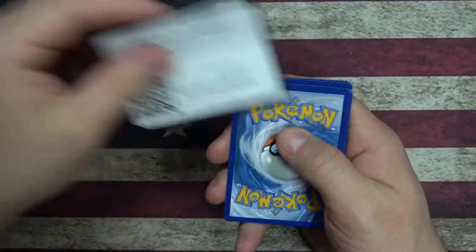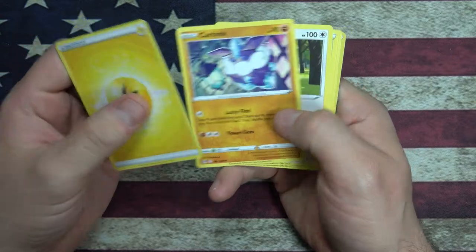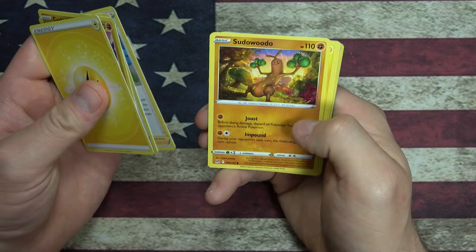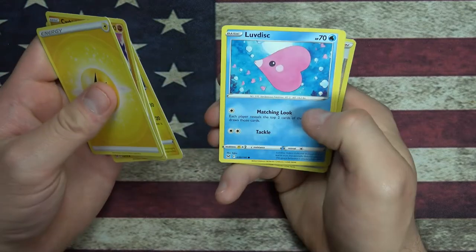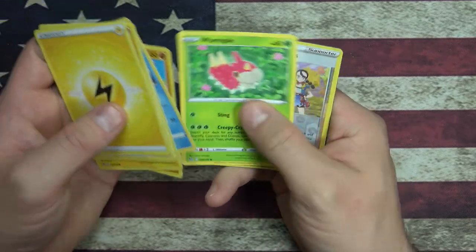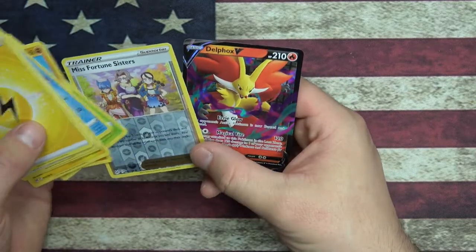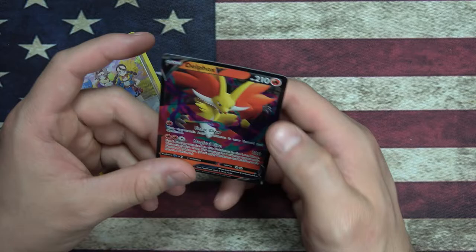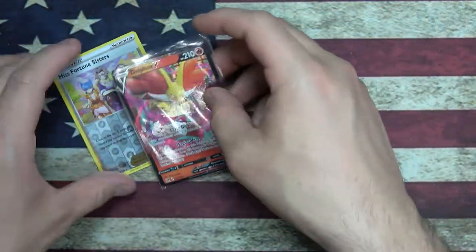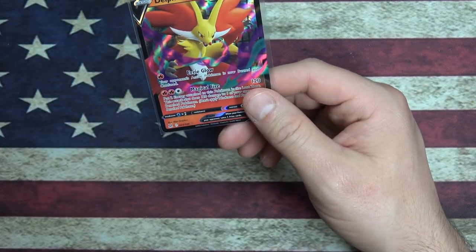Another Pokemon code card for you. A little energy, Carbink, Magikarp, Thornton, Sudowoodo, Electrike, Ludicolo - it's basically a Heartfish. Gligar, Whirlpool. Misfortune Sisters reverse foil. And a Delphox V card - Magical Fire and Eerie Glow.